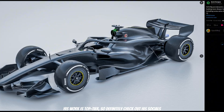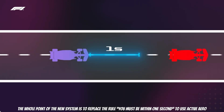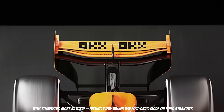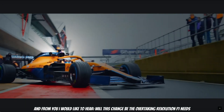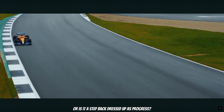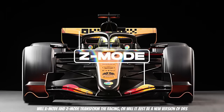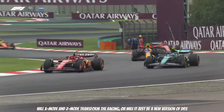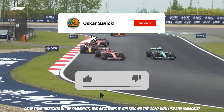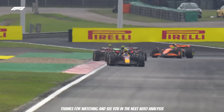The whole point of the new system is to replace the rule requiring you to be within 1 second to use active aero, with something more natural — letting every driver use the low drag mode on long straights. I would like to hear from you: will this change be the overtaking revolution F1 needs, or is it a step back dressed up as progress? Will X-mode and Z-mode transform the racing, or will it just be a new version of DRS? Drop your thoughts in the comments, and as always, if you enjoyed the video, like and subscribe since this really helps with channel growth. Thanks for watching and see you in the next aero analysis.